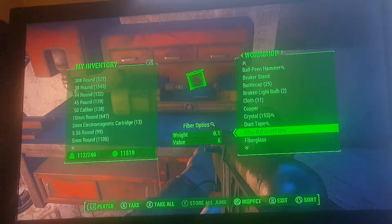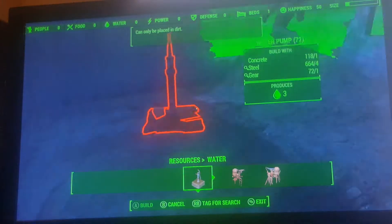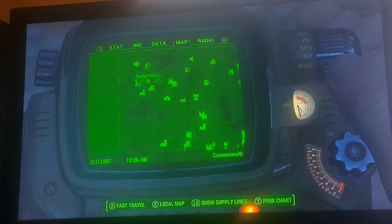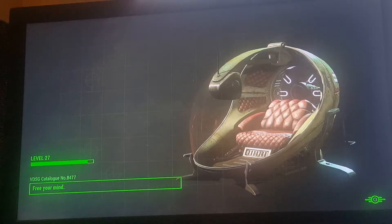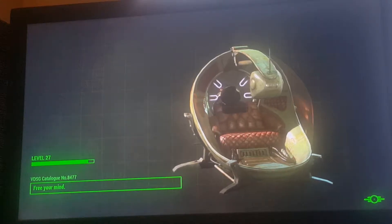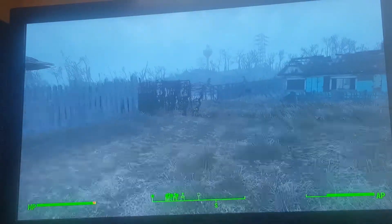The other thing you can do is go into resources, then water, and get water pumps, water purifiers, or the industrial versions. Basically just set them up anywhere there is water — like at Sanctuary, which is where I've done mine. You connect them to generators and from there they will produce purified water. Then you get the purified water from the workshop at whatever settlement you have all the purifiers set up at.